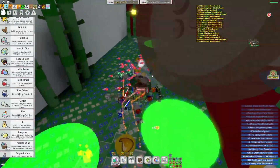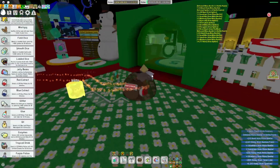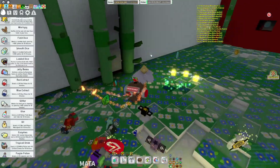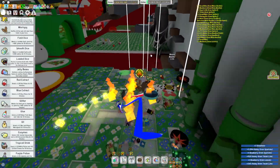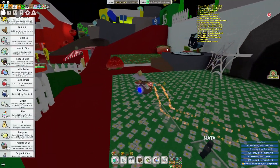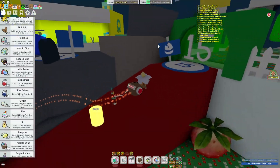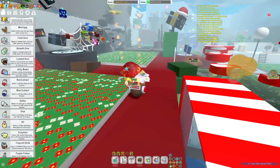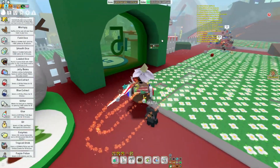The next method to get Snowflakes is to defeat these bugs that spawn here — the Rhino Beetles, which will give you around one or two Snowflakes per Rhino Beetle; the Werewolf up here, which can give you about five every time; as well as the Mantis over here, both of them, and the two bugs up there.